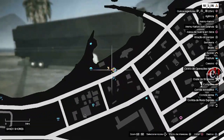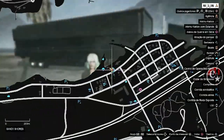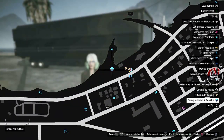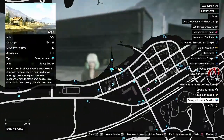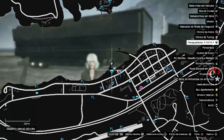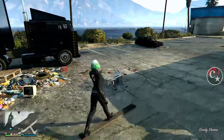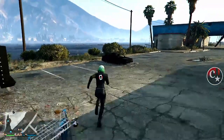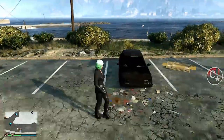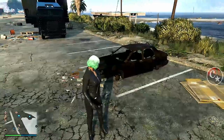Este método já funciona há bastante tempo. Olha só a localidade no mapa — é bem aqui, próximo deste paraquedismo, bem próximo do aeroporto nessa direção. Esse glitch foi trazido pelo seu fundador, que é o Glitch Man Online, onde a gente utiliza essa carcaça deste veículo para a gente estar bugando.